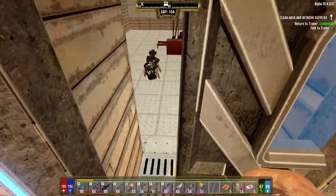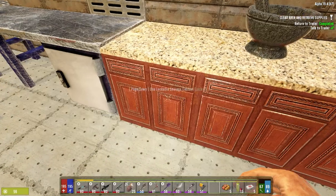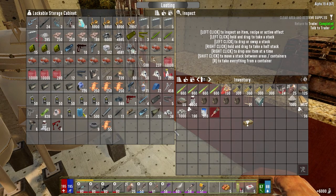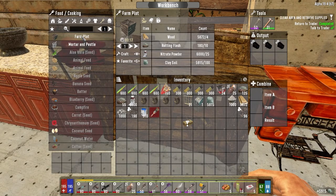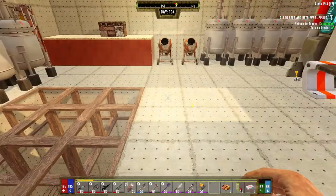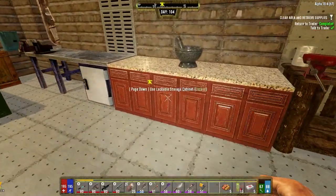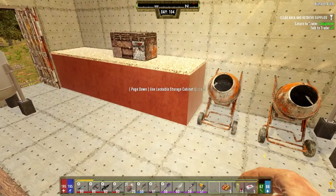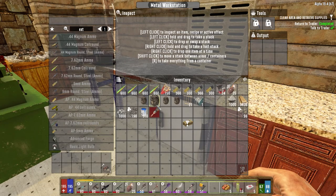We know we need one irrigation pump. I'm not even going to wait for the door to close. One irrigation pump. Let's grab our - I put it back in the wrong one. That should be enough. And then nitrate powder and clay. Let's do it here. How many do we need? Did I say 9? Let's get that started. If it's not right, it's not right, that's fine.